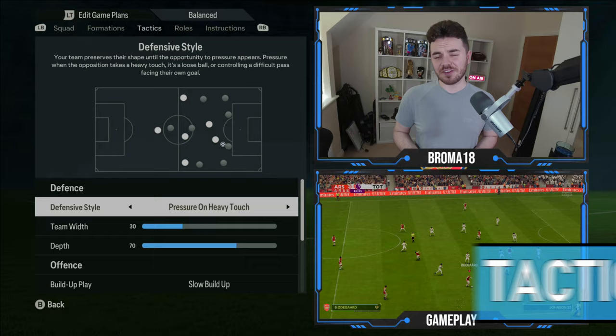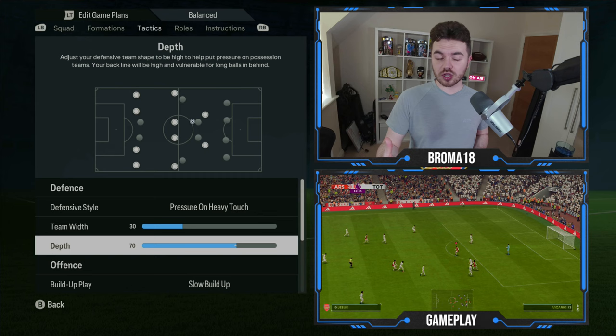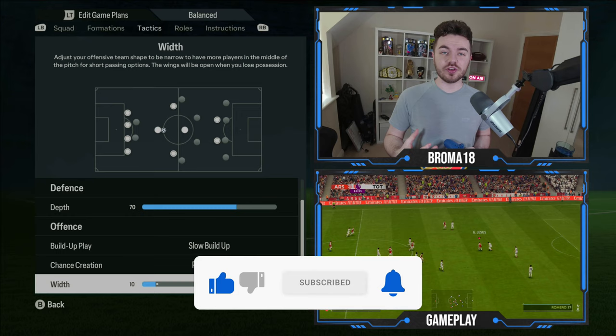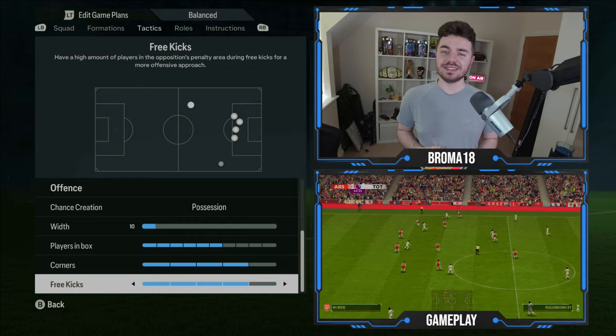In the defensive phase of play, we've got pressure on heavy touch and team width on 30 — you can have it on balanced before it goes to a narrow shape. Depth is on 70, giving you a high block. From an offensive point of view, we've got slow build-up play and chance creation on possession. Width is all the way down to 10 to keep the inverted fullback shape as narrow as possible. Players in the box is up to six, and both corners and free kicks are on four.